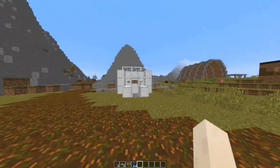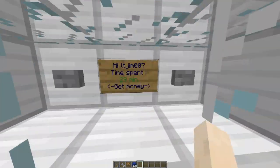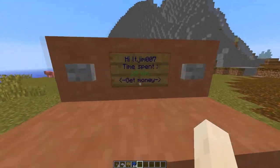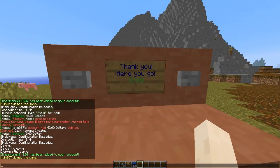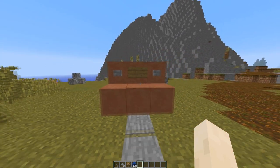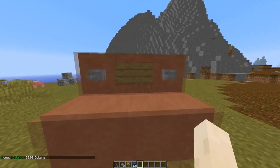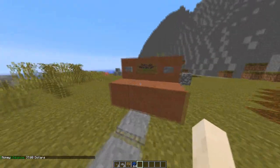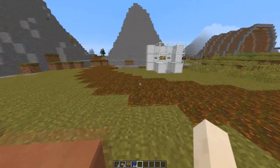I've got two machines built. When you go on the pressure pads it shows how much time you've been on the server, and when you hit one of the buttons you get rewarded. I got thirty-seven dollars — if I check the money I should have it there. Going on again shows zero minutes, and that's the amount I got last time.